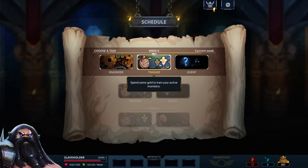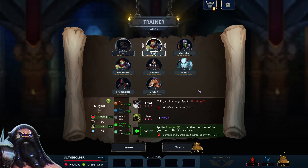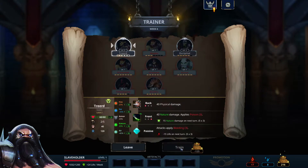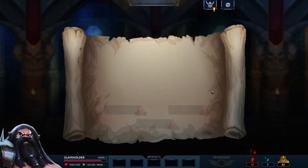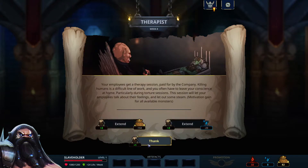Let's visit the trainer this time — why not. Attack supply, bleeding — that's good, 100 — nice. I feel like this guy, additional stack of poison to the front line — yeah! And also gain dodge one and plus 40 speed at the start of the fight — that's amazing, nice. It's an event. Let's slice it — why not, therapist. The therapist is kind of like a no-brainer.